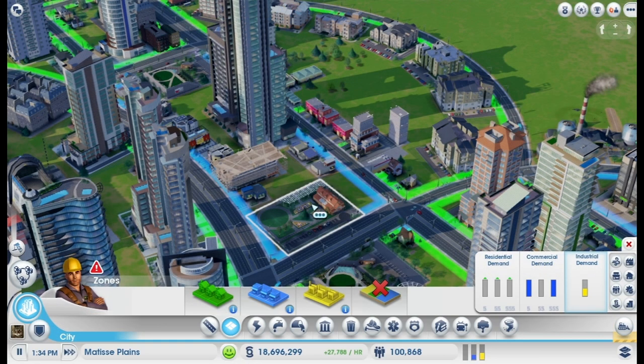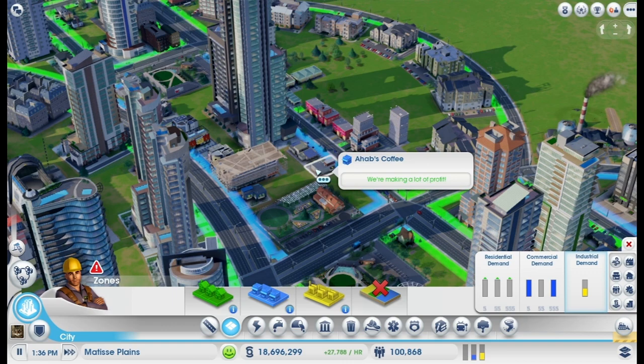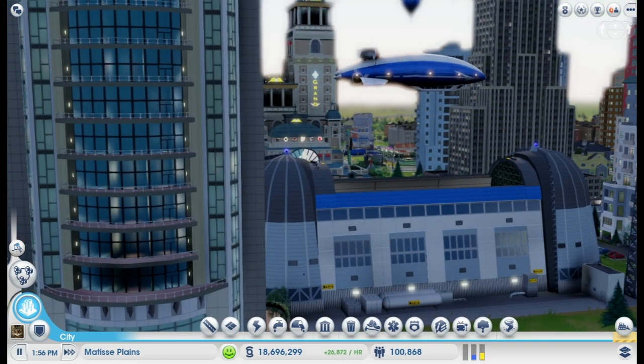Now we'll go over some tips on how to use these great new buildings. For the balloon parks, these are really ideal for the middle of a neighborhood. Surround these parks with commercial and residential to maximize your Sims' happiness.